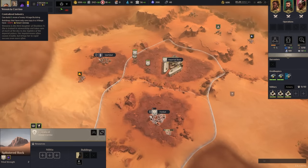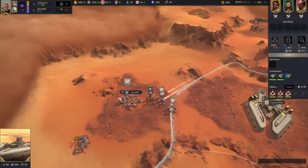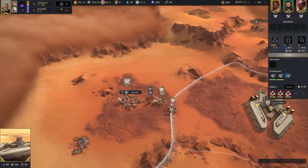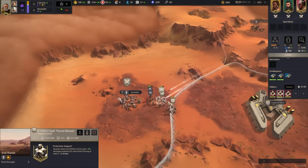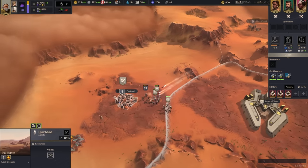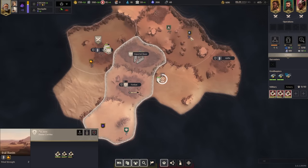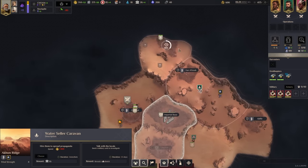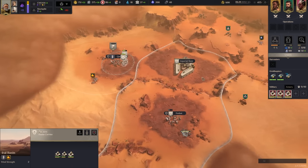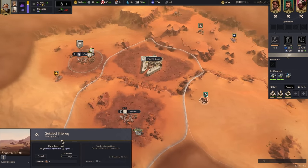Our counselor is Wensica - she lets you build two of each building in a village instead of the normal one, but if you don't build them in pairs it increases the upkeep. You have to build copies of every building in the village. It's really good because you can get two processing plants. She's hands down the best. Let's grab those rare minerals, get that money going.